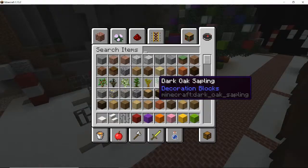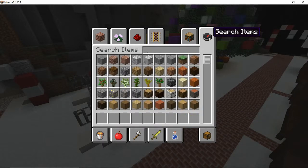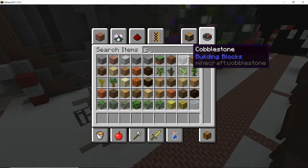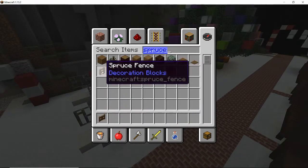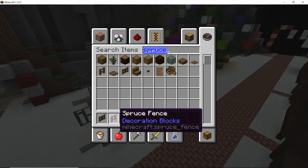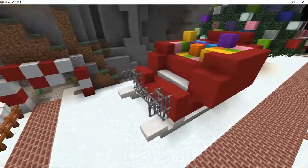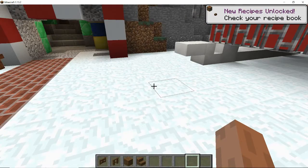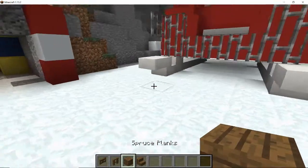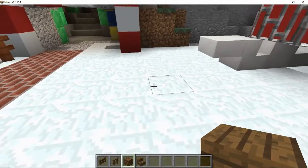Of course the Santa sleigh wouldn't be complete without some reindeer. Though we don't actually have any proper reindeer, I think what we could do is grab some spruce wood and have a go at trying to make a sort of reindeer. So let's grab gates and fences and planks and stairs and try that now. This may work or it may not — you might like it, you might hate it — let's have a go at a couple of different designs.